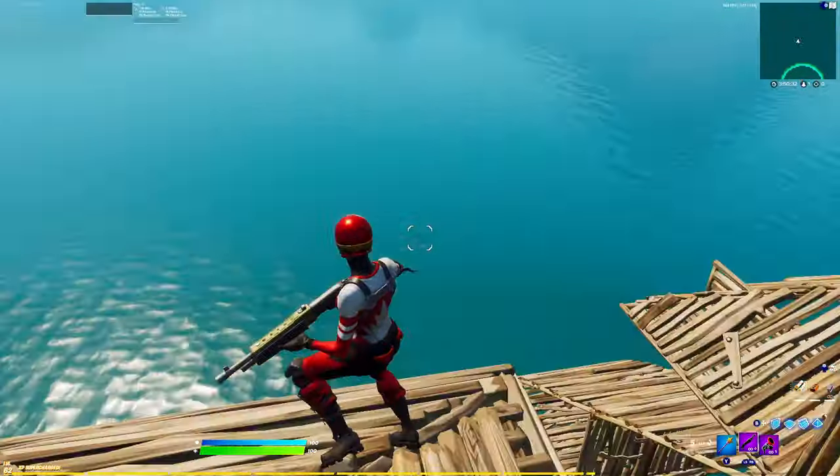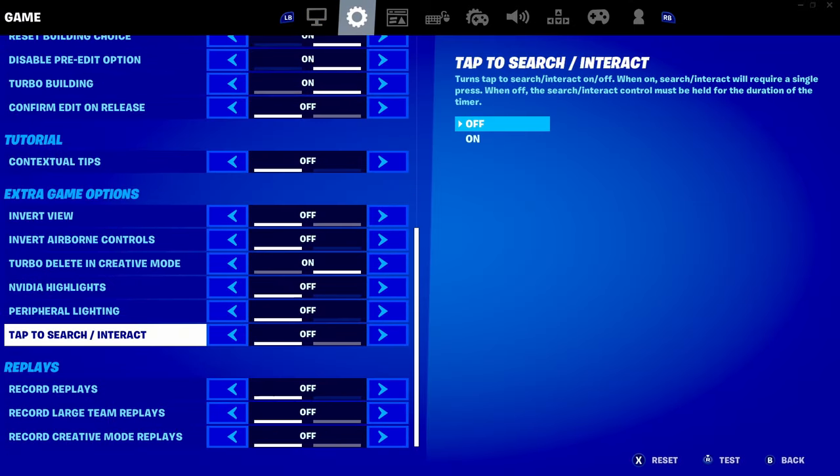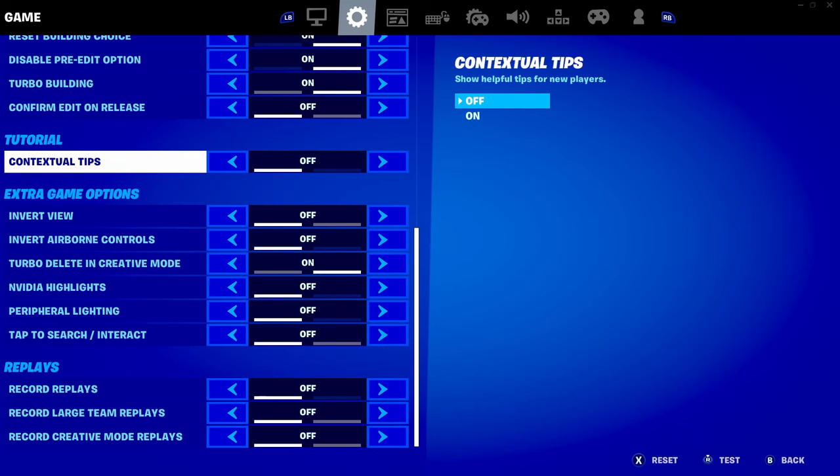If you turn motion blur on, you can see your frames just lagging, so make sure motion blur is off. Then make your way down and turn off replays — turn all the replays off — and also turn contextual tips off.